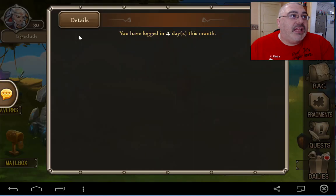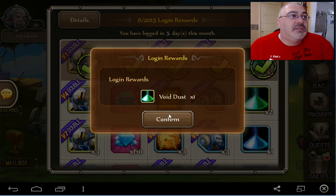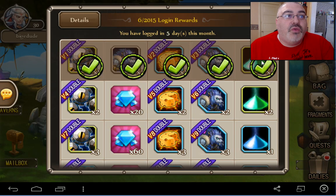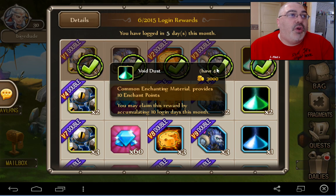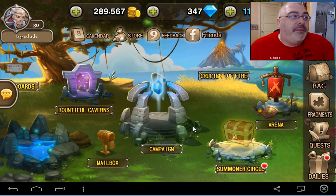Let's go take a look at our calendar. We're logged in for days, so we get the login reward — the void dust. We can enchant our stuff with that.